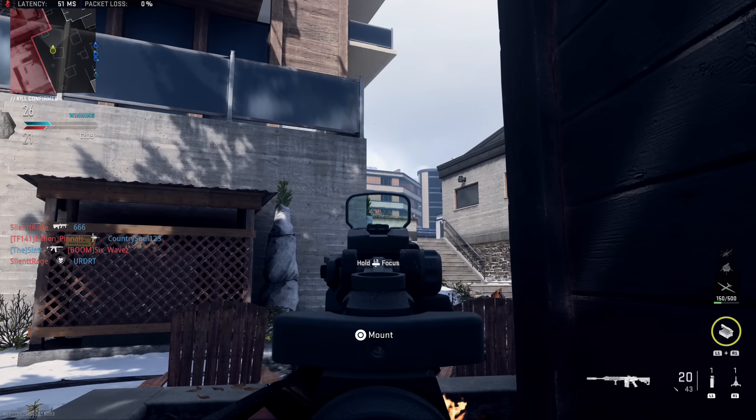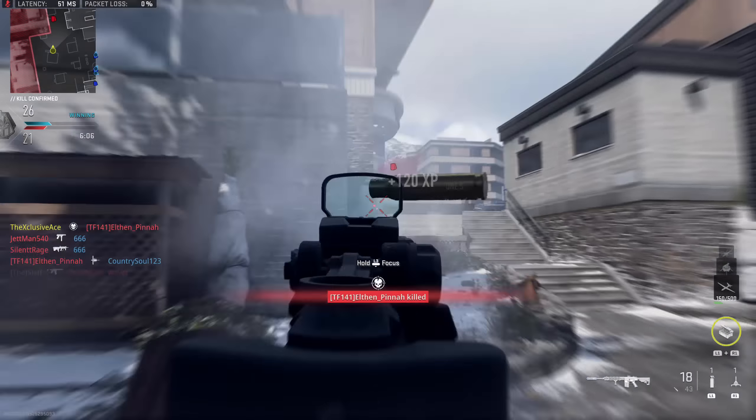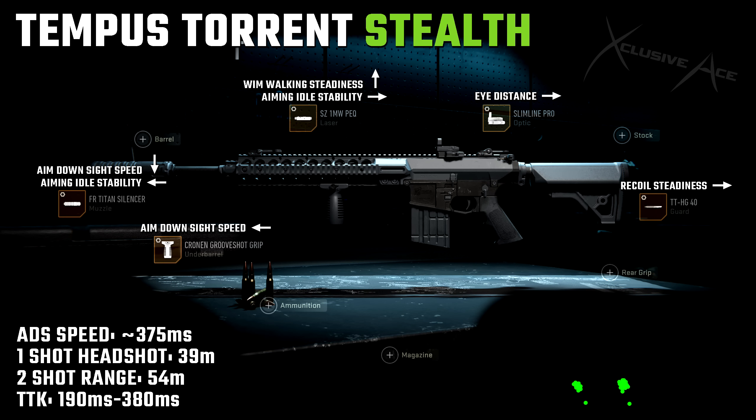Now let's stretch our ranges out a little bit. I wanted to add some variety, so let's have a look at a Tempest Torrent stealth build. With this one we're using the 1mW PEC laser, the Slimline Pro Optic, the TT HG-40 Guard, the Cronin Groove Shot Grip, and the FR Titan Silencer. That silencer reduces our damage range by 12% but fortunately doesn't affect aim down sight time at all. This gun can really afford to lose a little bit of range — our one-shot headshot range is still 39 meters and our two-shot kill to the body range is still 54 meters. Those are both excellent range values.